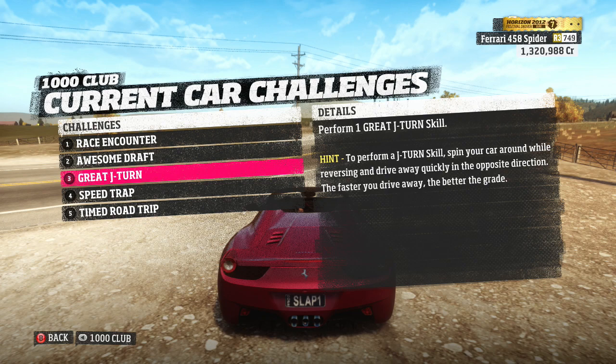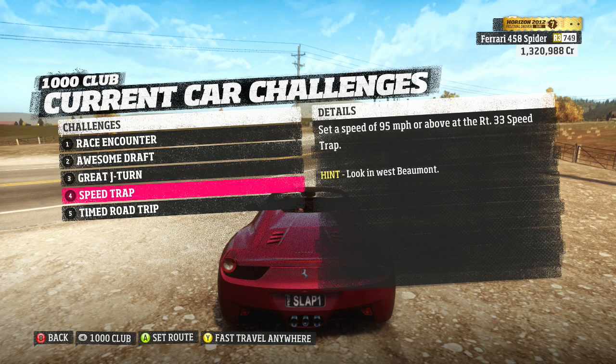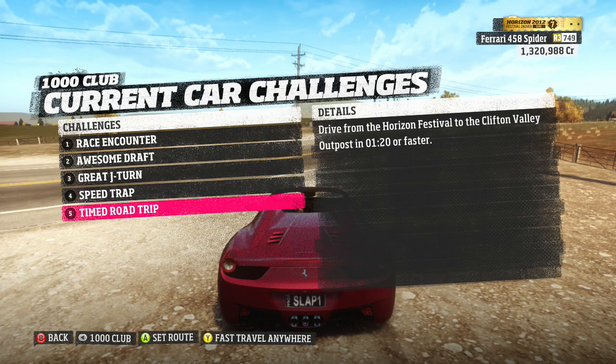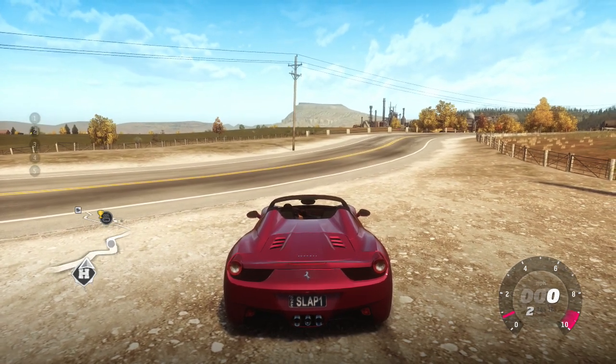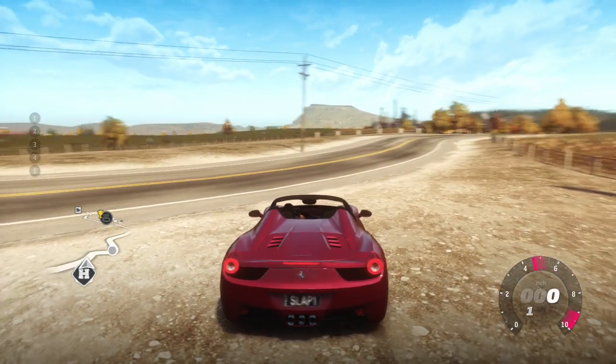Perform a J-turn: spin your car around while reversing and drive quickly in the opposite direction — the faster you drive the better the score. Set a speed of 95 miles an hour at the RT33 speed trap. And drive from the Horizon Festival to Clifton Valley outpost in 120 seconds or faster. These all should be very simple.